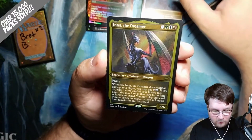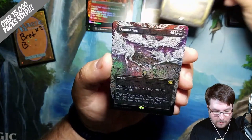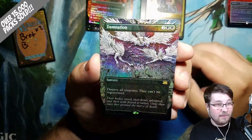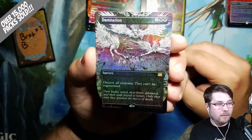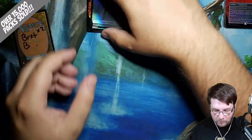In it — The Dreamer, Etched Dragon. And last but not least, we have a Foil Rare — Damnation. That art is sick in foil. That's crazy. Those packs were nuts. Congratulations, Brett. We're going to get this sleeved up as soon as we're done here.